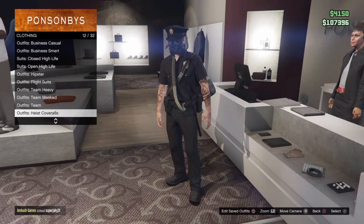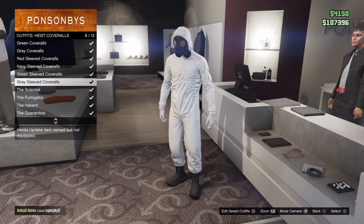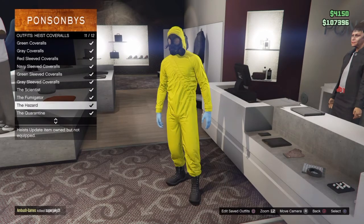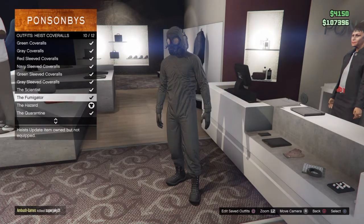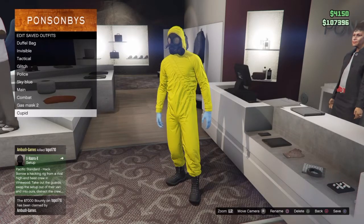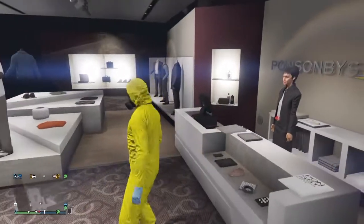First, what you want to do is go down to Heist Coveralls. Once you're there, go down to the very bottom and pick out any of the gas mask outfits — the Scientist, Fumigator, Hazard, or Quarantine. I'm going to go with the Hazard because it's yellow, but you can go with any color. It has to be one with the gas mask. Then save it as an outfit.